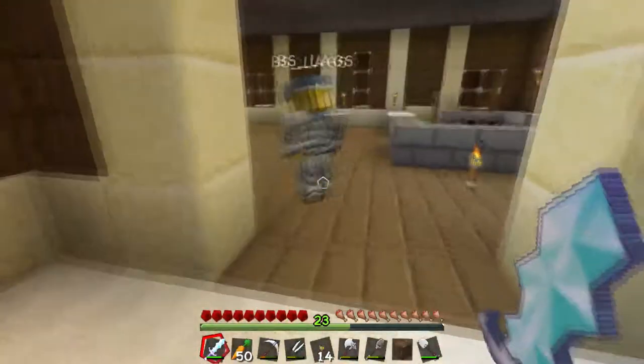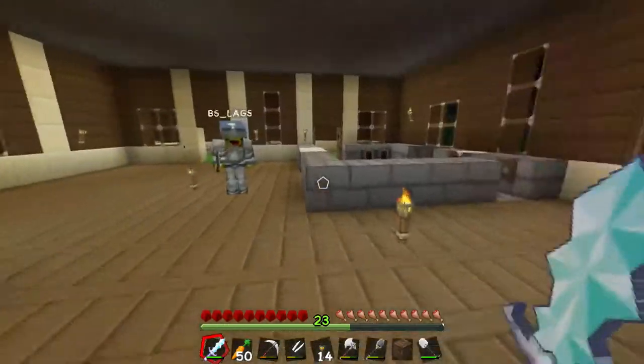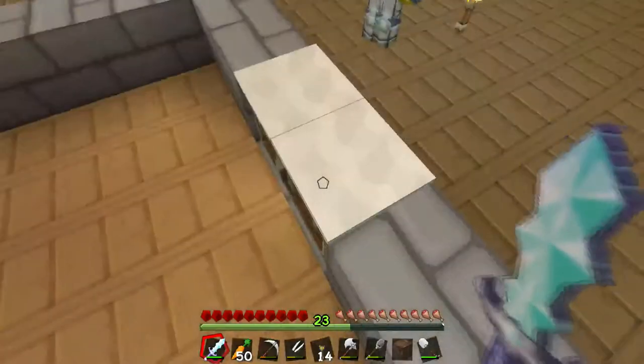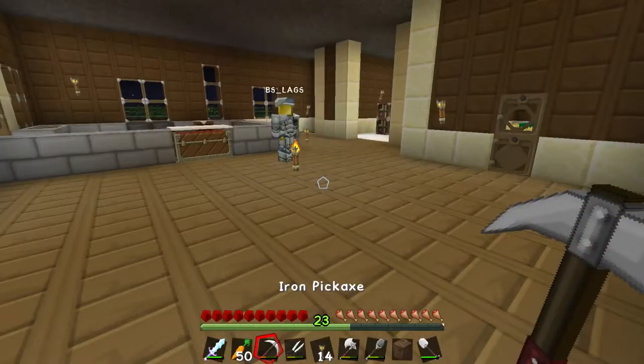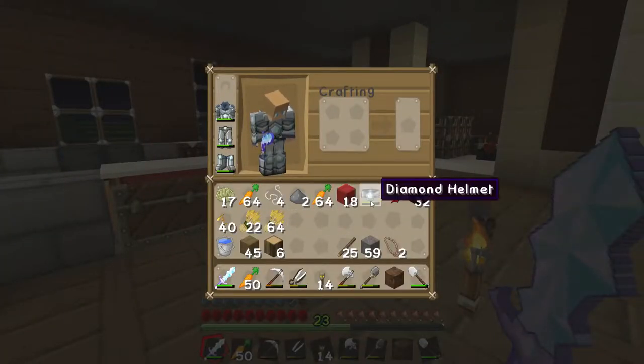What I wanted to do this episode is put golems in this house — that's gonna require us to steal some pumpkins. Anyway, here's the kitchen; I don't know if it's complete or not. It probably needs a chandelier, and here would be the living room when that's finished. Lots of stuff going on. We've got full diamond armor.